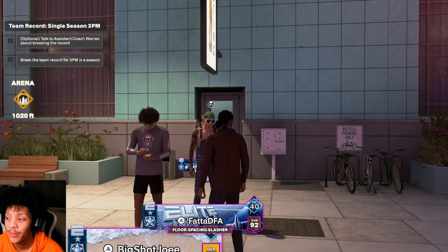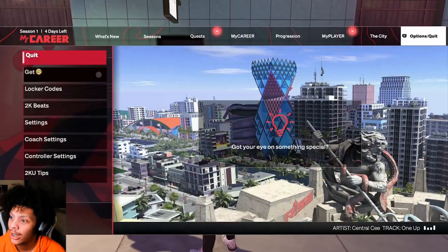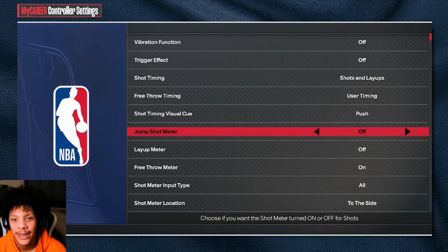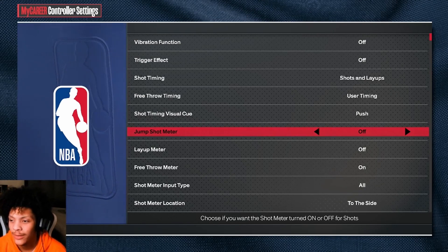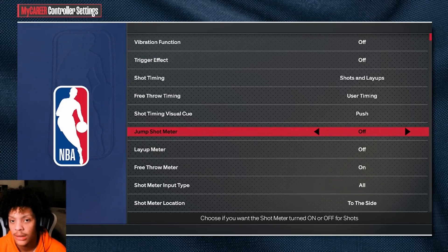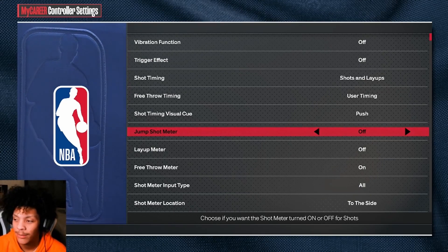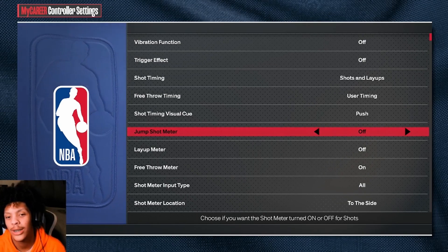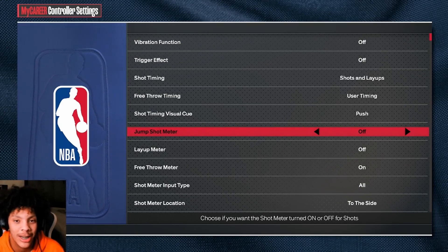Let's start off with the basics. First things first, you want to come over here, go down to controller settings, and just make sure your meter is off. It gives you a 20 to 25% boost on your shooting percentage. Just turn it off — it's a 20 to 25% boost, it's going to be worth it. You're going to notice a big spike in your make percentage. It's 2023, you've got to know how to shoot without a meter.